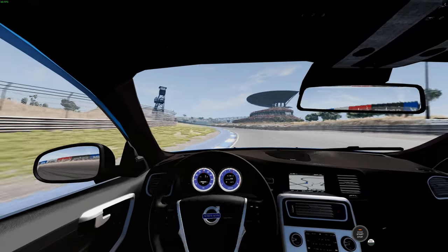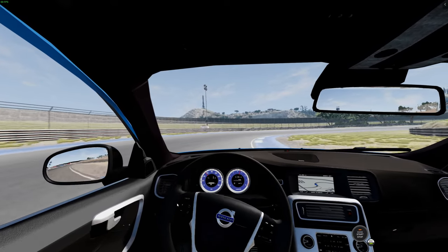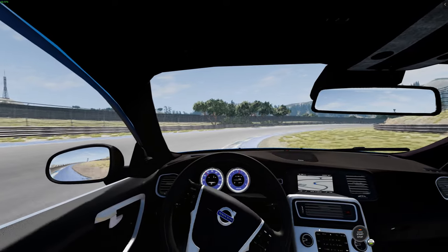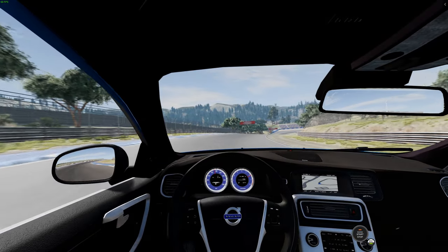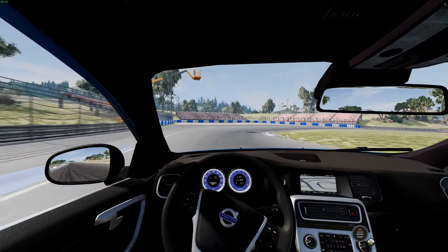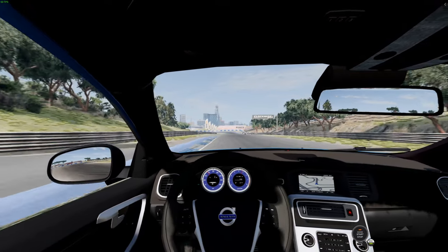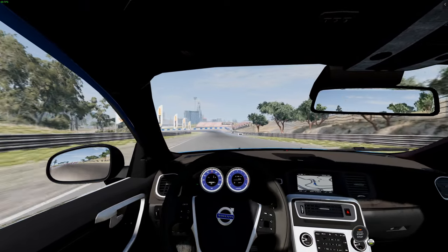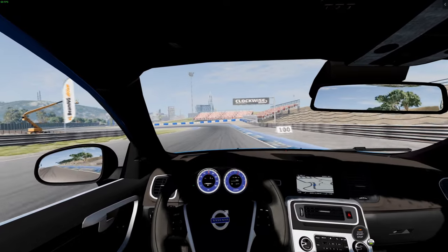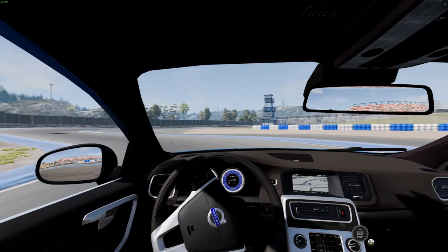You see these buttons on the steering wheel — wouldn't it be cool if you could press those? There is a cruise control function in the game that should be activatable from the steering wheel. I don't think BeamNG made it very easy for mod creators to do touchable buttons in cars yet, but in the future I'm sure they'll make it easier for mod creators to implement that.